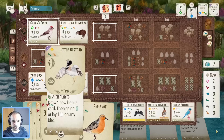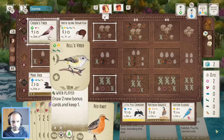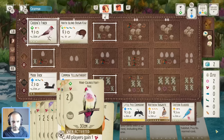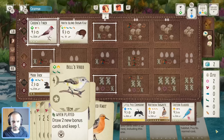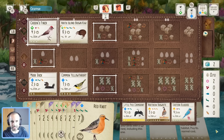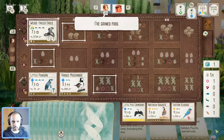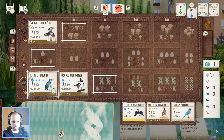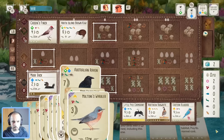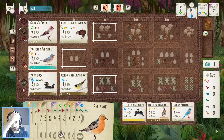Certainly lots of big point birds in hand. Hopefully as the game goes on we can play enough of them and maybe earn some more bonus cards. Red Knot, Little Bustard — we'll take the gambles. My opponent is the one taking gambles right now on this Little Penguin and it's paying off, so hopefully it pays off for us as well.